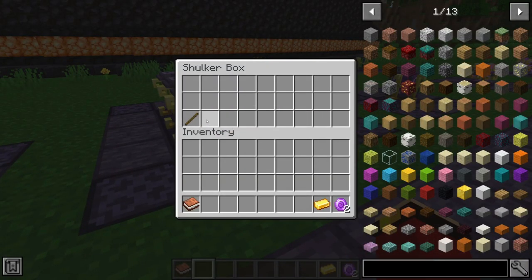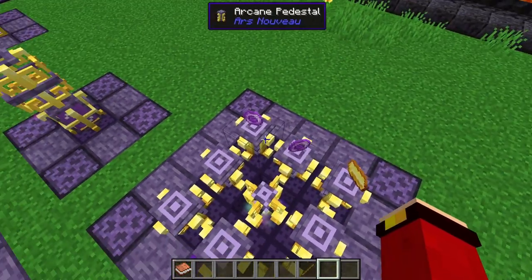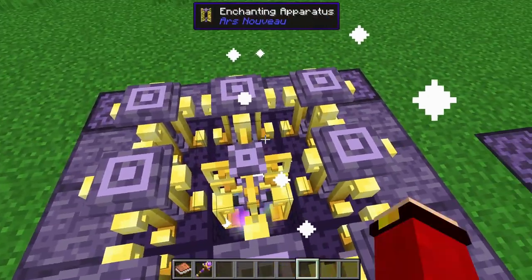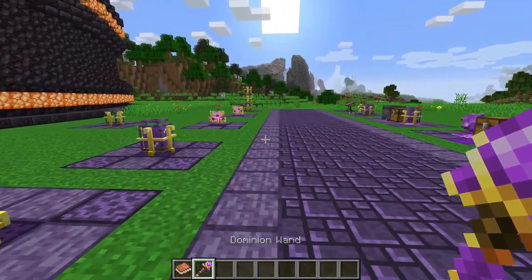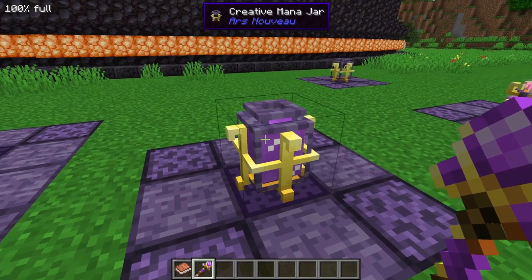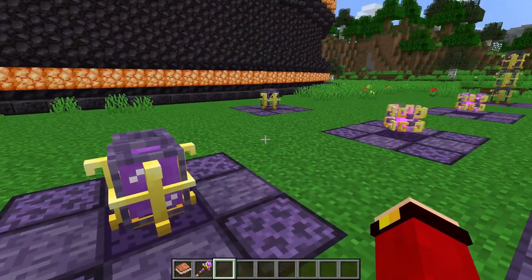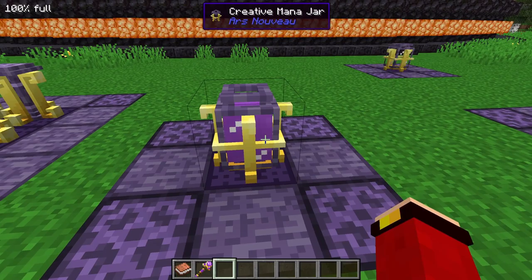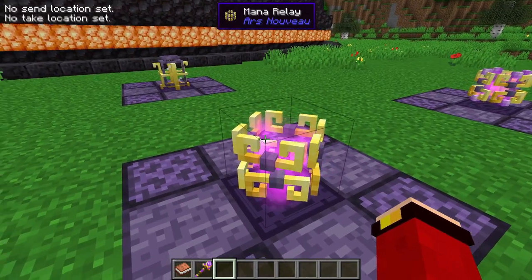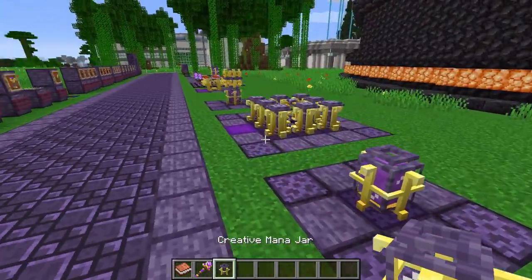To advance further in this mod, you need to craft the Dominium Wand. It's crafted using some golden ingots, mana gems, and a stick in the middle. Now here we have the Creative Mana Jar — an infinite mana source available in creative mode. The Mana Relay is what allows mana to travel further between jars.